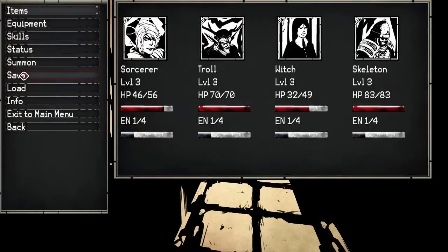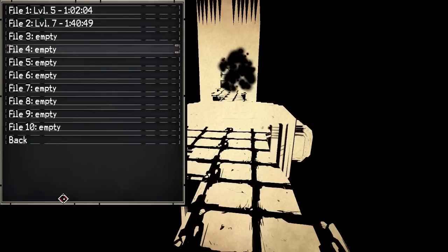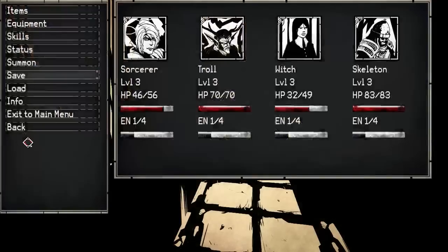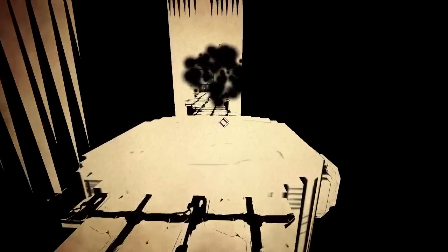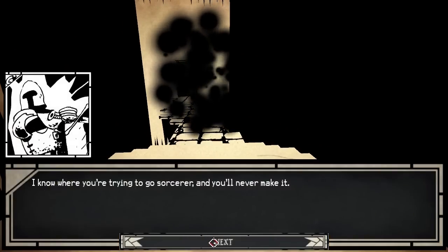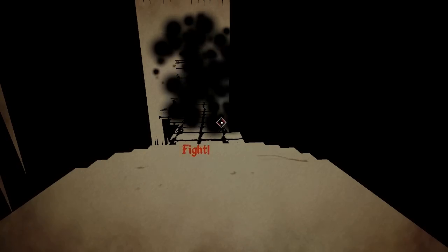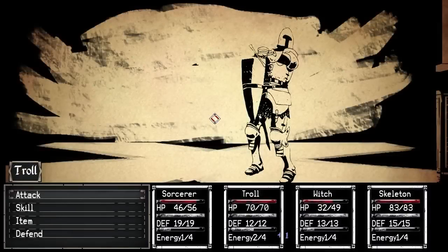The game engine for Paper Sorcerer runs surprisingly well. The game has a small footprint on your hard drive and uses very little resources, yet still manages to deliver a smooth experience. One thing I liked is that the launcher lets you choose the display, resolution, and game control settings before starting, which is something I wish far more PC games did. It's a very well-coded game — I can't find a single flaw with it whatsoever.